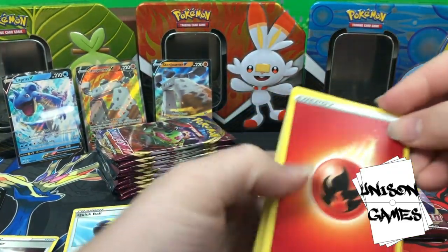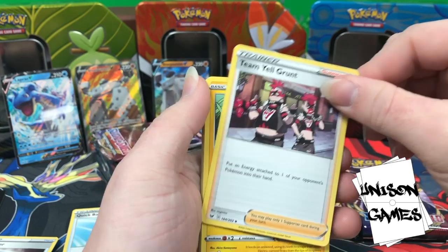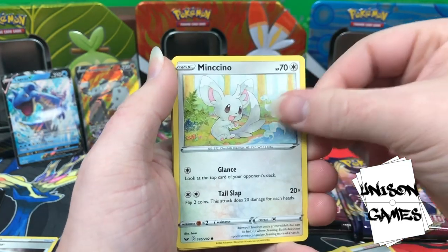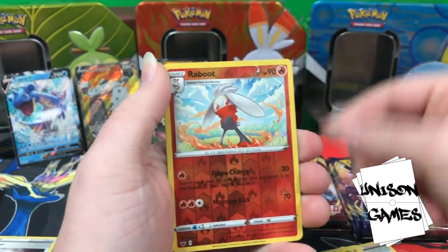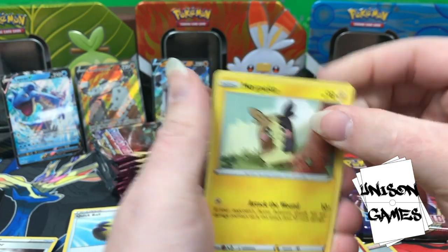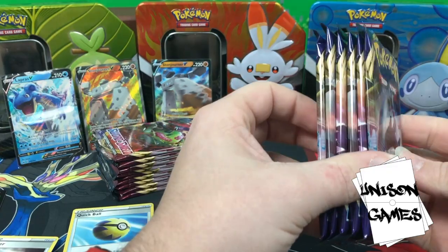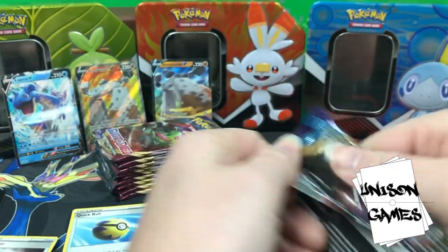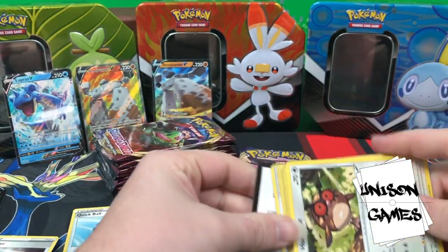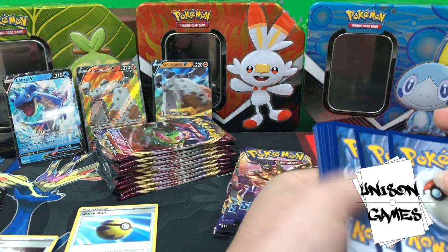Fire Energy, Galarian Stunfisk, Hyper Potion, Team Yell Grunt — put an energy into their hand, kind of cool — Pinurchin, Blipbug, Rhyhorn, Minccino, Chewtle, Raboot, Morpeko — look at him stuffing his face, so cute but also looks pretty evil. He's kind of like a pain to deal with in the games. I have not played the games — I'm still playing Pokémon Blue. Here's a nice little code for you guys.